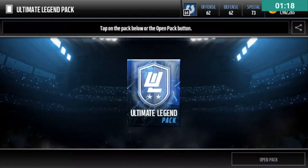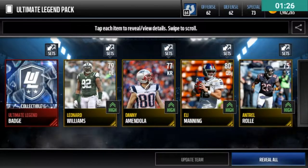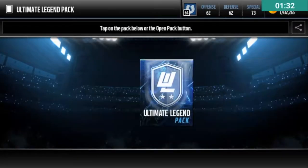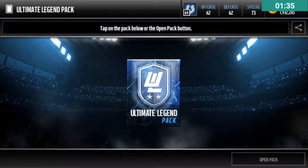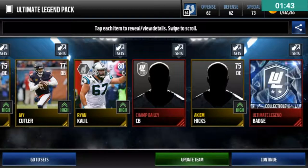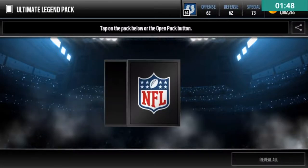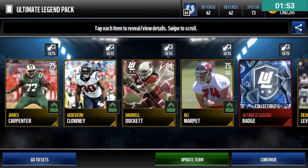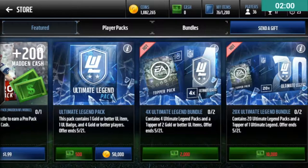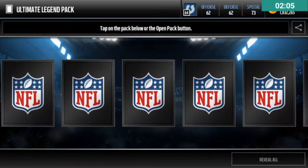Let's get into this first Ultimate Legend pack. Hopefully we can pull something good. I'm really just hoping for the Elites — I don't care about the collectibles or anything. We get pure trash on this first one: a Ted Hendricks linebacker collectible. Not expecting much for these packs, to be honest. Reveal all on the next one — that's all gold. A Champion cornerback collectible, probably going for 15k. Two packs in, nothing right now.